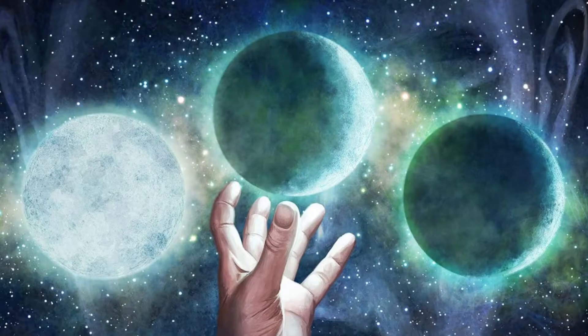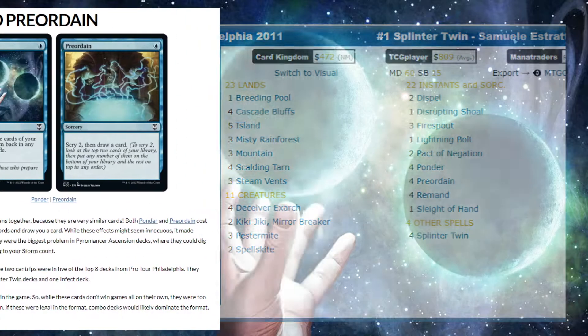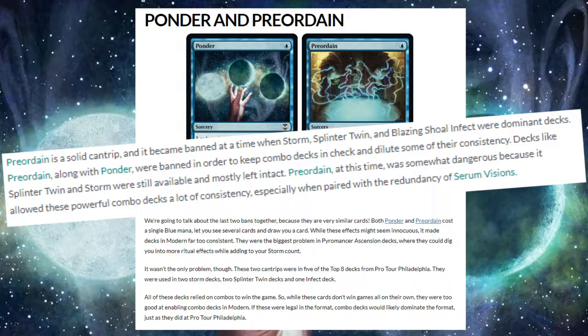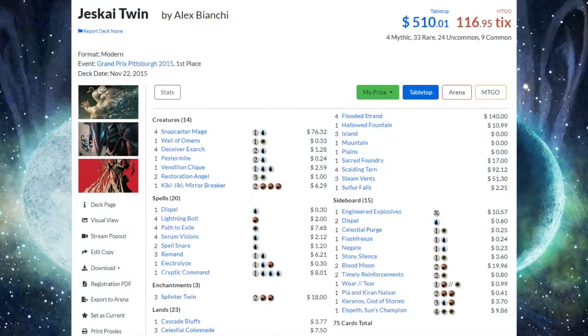With the first Modern Pro Tour results in, it was clear that blue-red was on top, with five decks in the top eight across three different strategies. In September of 2011, Wizards announced that Preordain and Ponder were banned. The reasoning was that they made blue-red decks too consistent, allowing combo decks to be too powerful. Many thought this was the end of Twin and blue-red as a whole. But losing powerful cantrips meant less consistency, and with adversity comes diversity — Twin took on many different shells over the years.